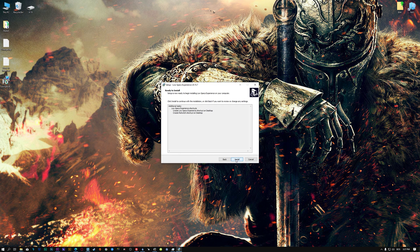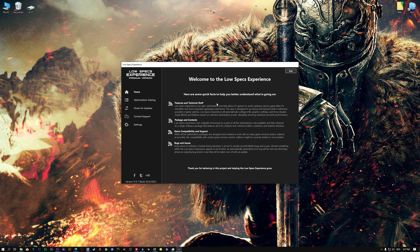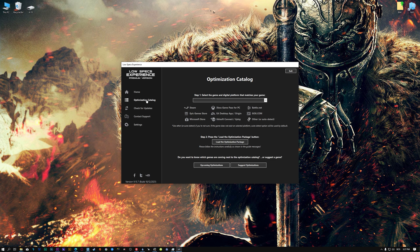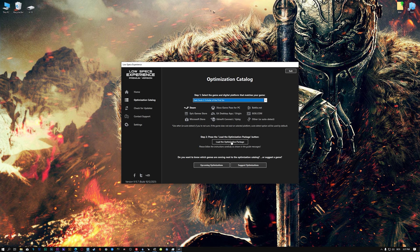First of all, start the installation process for the Low Specs Experience. Once it's done, start it from the newly created Desktop shortcut and select the optimization catalog. From the top of the menu, select the applicable digital platform and then select Dark Souls 2 Scholar of the First Sin from the drop-down menu.